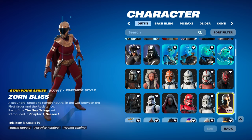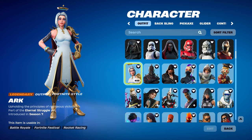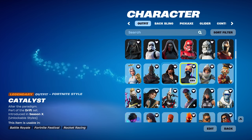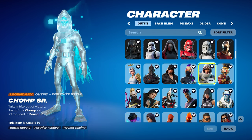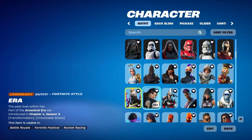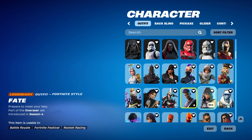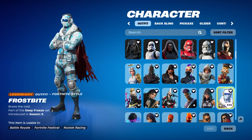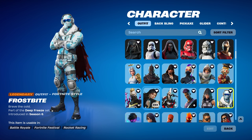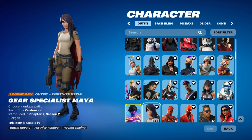Now my legendaries — I have a lot of legendary things: Ark, Black Knight, Black Heart, Catalyst, Jumpster, Crackshot, Driftwalker, Era, Ether, Fortnite, Fade, Fate, Frostbite — I don't know if it's OG anymore because it did come back — Galaxy Grappler, Gear Specialist Maya.